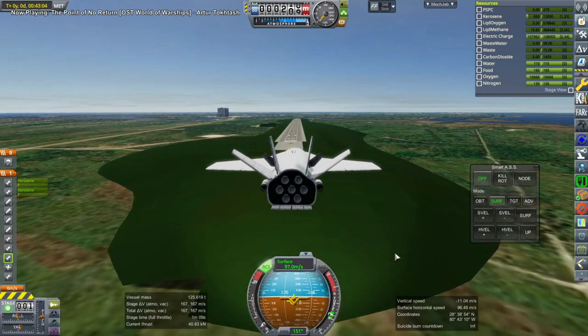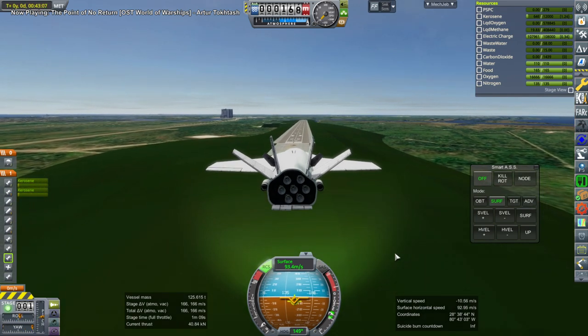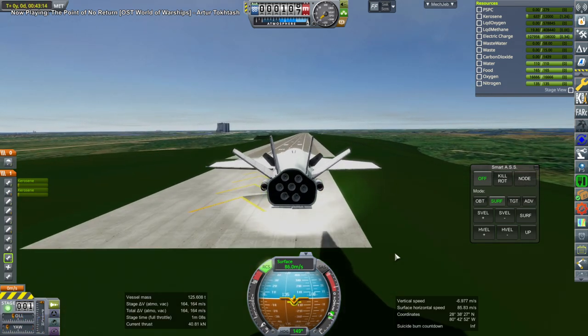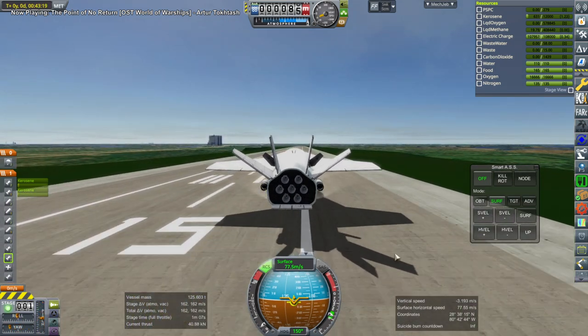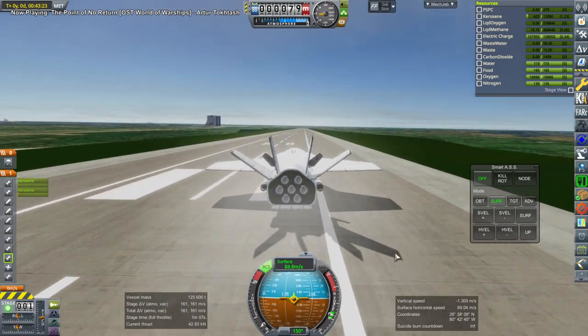And even so, looking through the cockpit is bad because the Mach 3 cockpit I put in there doesn't line up with the windows in front very well right now. I also need to turn off gimbling on the engines when they're not being used — that will be action-grouped later on. Okay, so here's the landing. Touchdown. That part is okay.